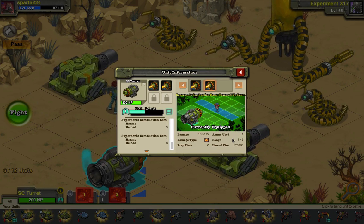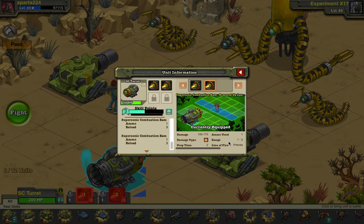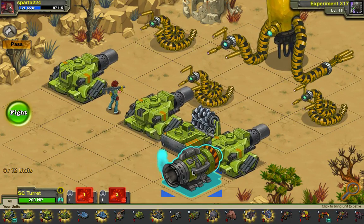And 25% armor piercing. The powered-up launch does 105 to 175 damage with an explosive damage type, prep time of 2, ammo used 1, range 1 to 3, precise line of fire, 46 offense, and crit versus X-17 is 35%, with 25% armor piercing. Jesus, that's a lot of stats.